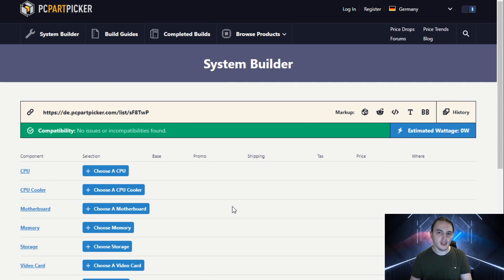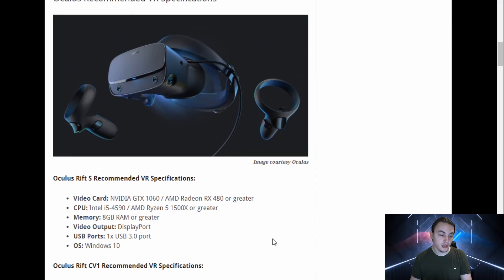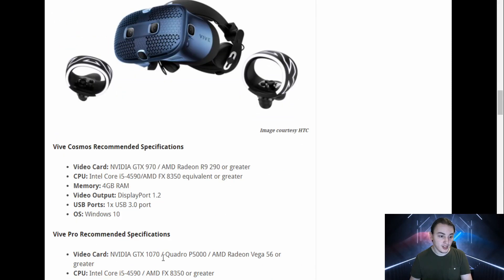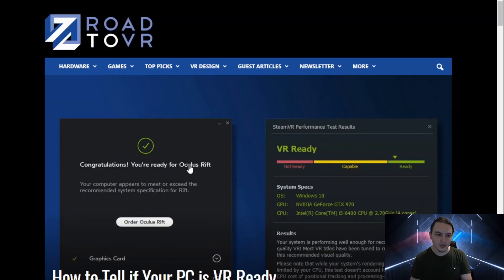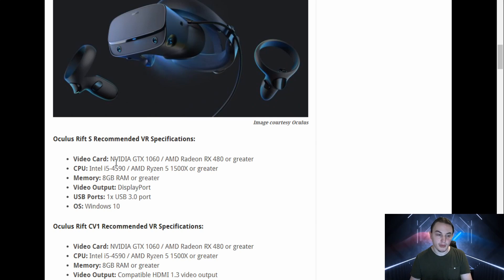Before we actually start choosing our parts for our build, I think it's important to go to this article from Road to VR called 'How to Tell if Your PC is VR Ready'. I chose this one specifically because they're showing pretty much all of the most popular headsets like the Rift S, the Valve Index, the Vive Cosmos, and others, and their minimum requirements. We're only going to look at the minimum requirements in this case.